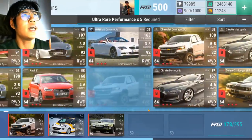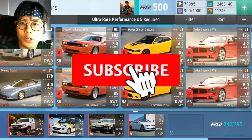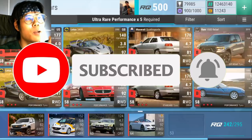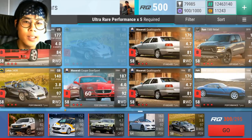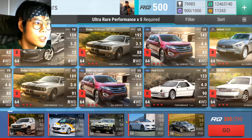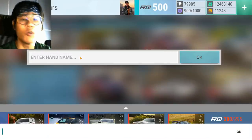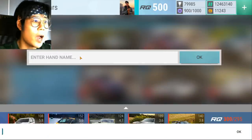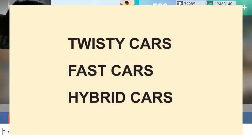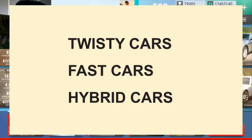Top Drives can be an overwhelming game. It has over 2,000 cars, so in order to make life a little easier for the player, a lot of players come up with their own methods to break the process down and make the game easier to understand. For me, I break cars into three basic parts: twisty cars, fast cars, and hybrid cars — which is probably the most confusing.